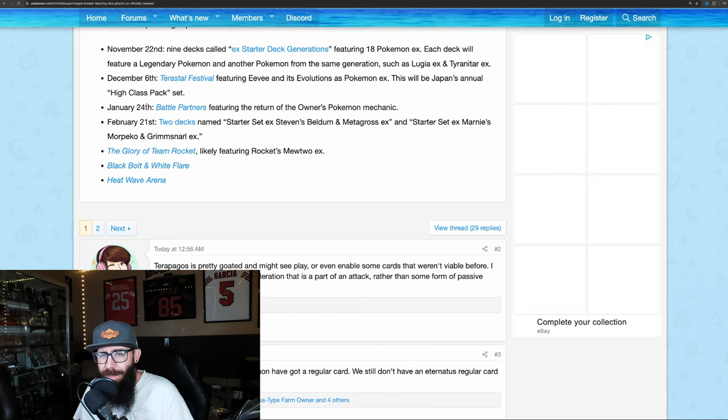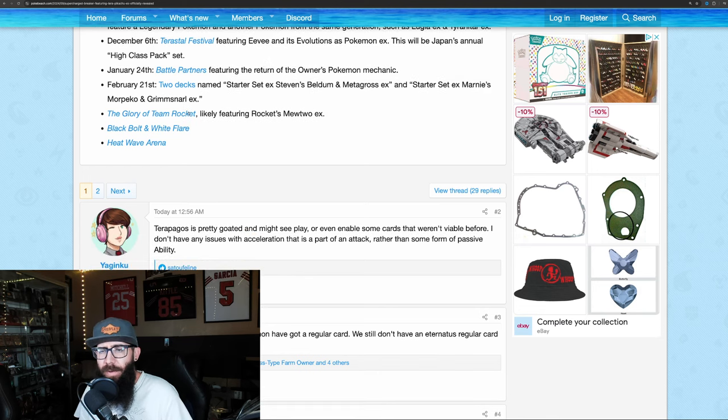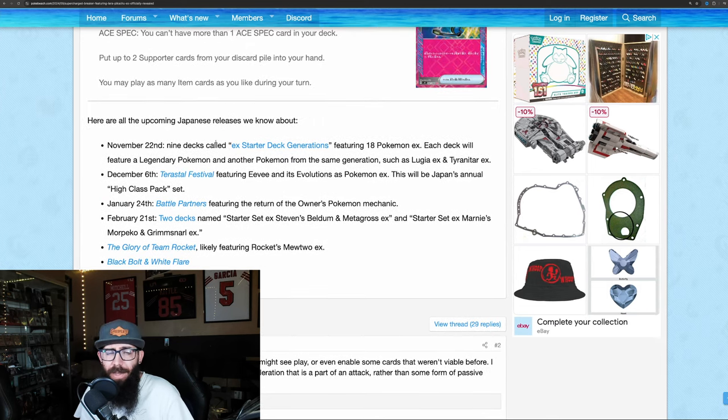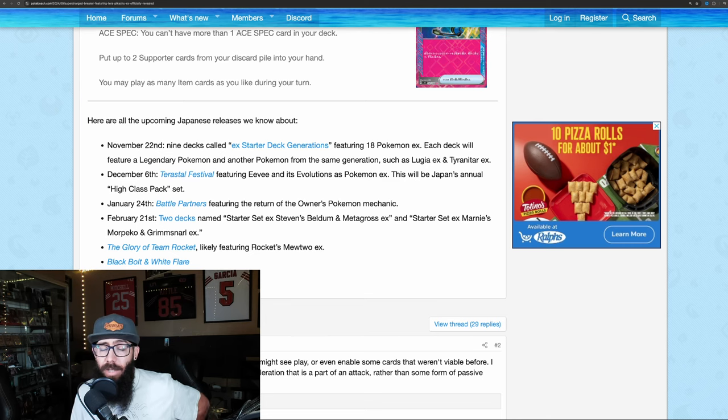This is kind of where it starts to get crazy. January 24th - Battle Partners, which is the owner's card, like Blaine's Charizard in that style. Then we have Glory of Team Rocket, which has no release date, but this thing likely features Rocket's Mewtwo EX. Then we have some Black and White and Heat Wave Arena. The latter half of the Scarlet and Violet era looks potentially insane.